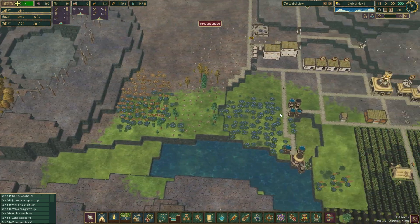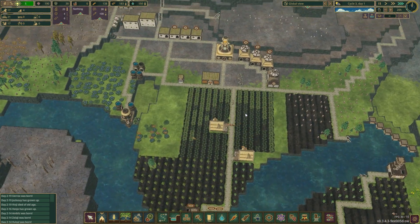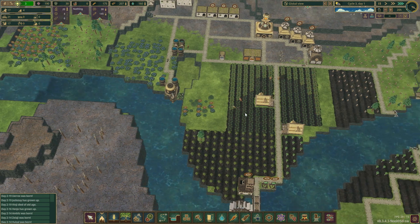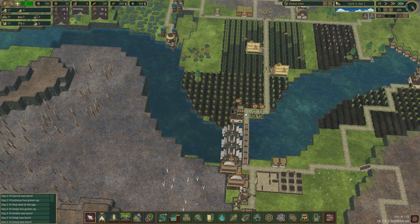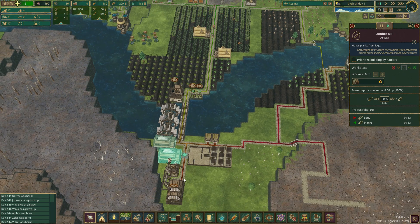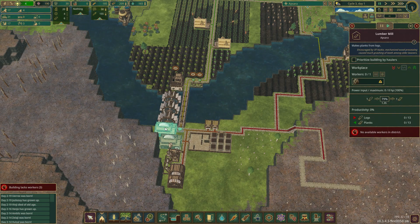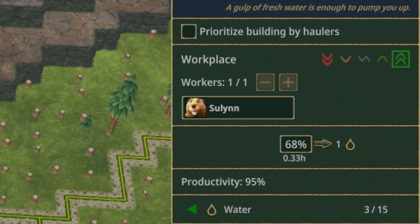I believe we will need to build some kind of dam over here so the water doesn't rush through. You can see the wave coming and the wheels are running quite fast. We can unpause all of these buildings now. We have a quite important thing to build next episode — the gravity battery. The productivity of the water pump has increased to about 95%.